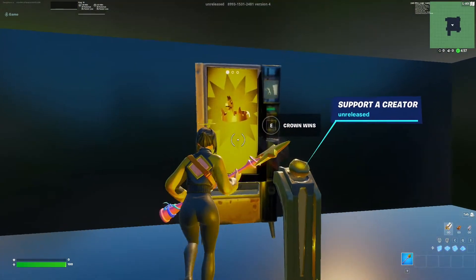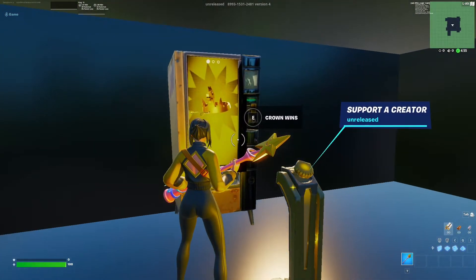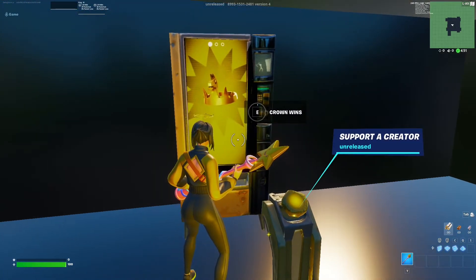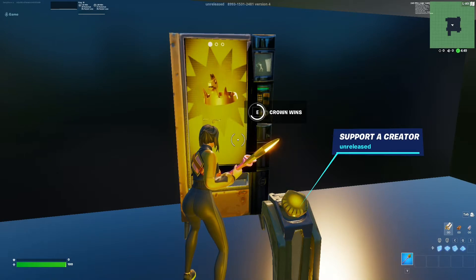Okay, so the first thing you see when you're in the map is a vending machine that looks like it has a picture of crowns. And if you go to it, you can actually interact with it and it says crown wins. Wait, there's no way this actually works, right? Let me try it out.